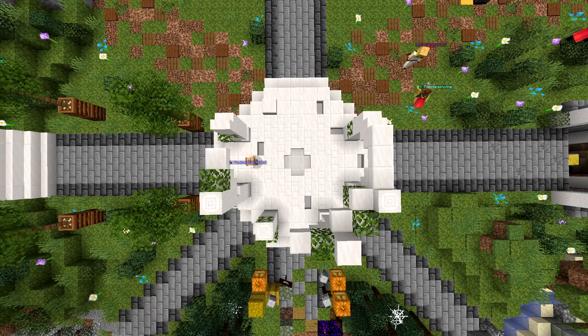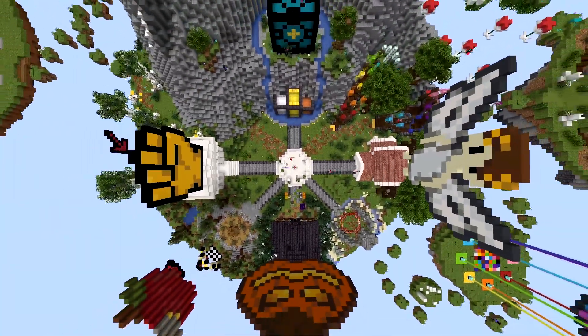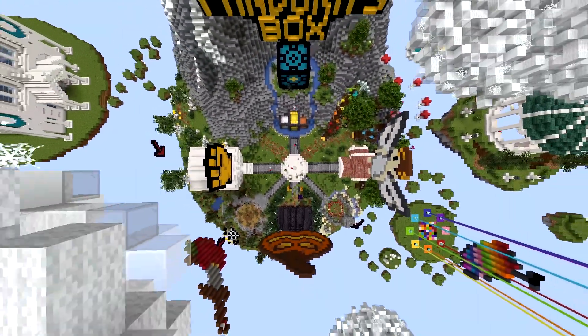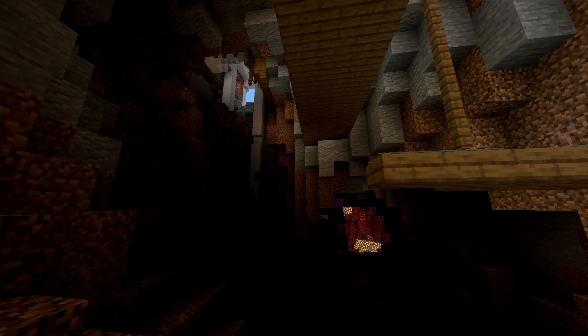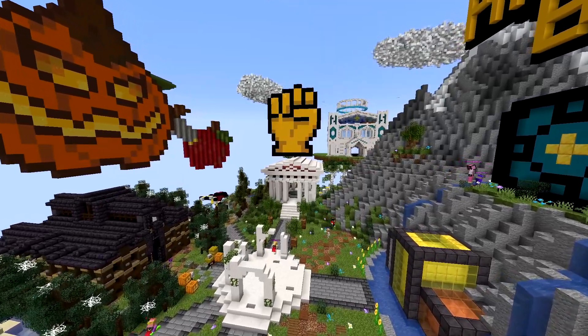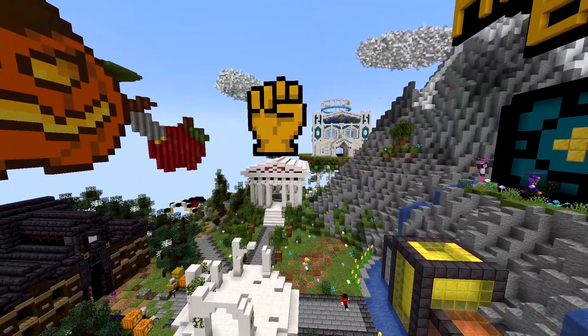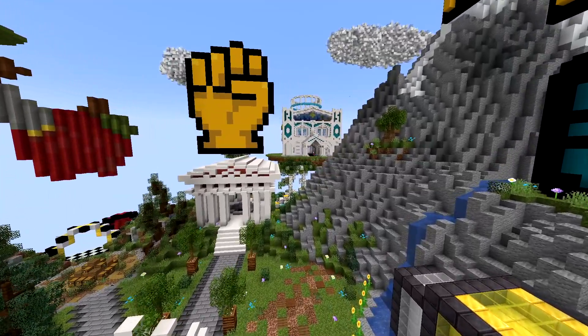To accompany our return, we have made a brand new lobby, which we made completely from scratch. There are small builds dedicated to each game which you can find around everywhere. There's also a parkour course with some very difficult jumps, so give it a try if you're brave. And there's also a mini hyperdrive course you can do to get a little bit of practice in. We hope you enjoy the amazing new lobby — it has lots of neat stuff and some Easter eggs too.